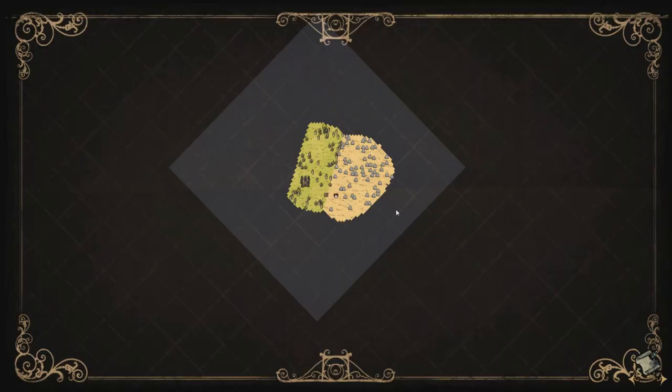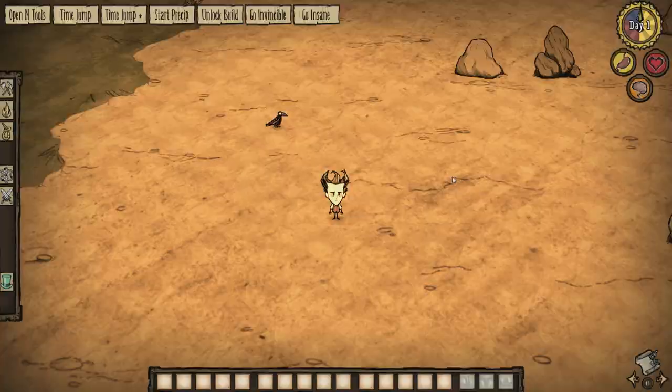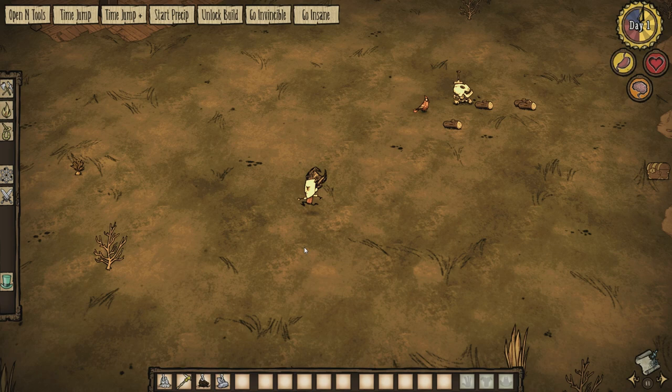I'm going to try respawning this one again just because it'll be fun to see. It looks like it always spawns the same biomes — we got a chest and a pig king again, but we didn't get the winter chest trap. What's in this chest — is it different? No, it's always the same stuff in the chest, which is interesting. Good thing you get the pine cones. Are there trees in this by default? No, I don't think there are.